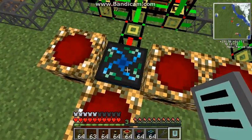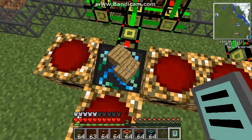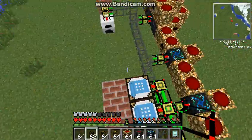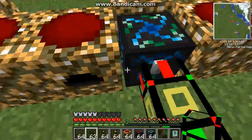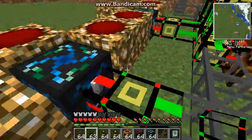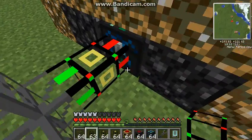Basically what it is, is you've got condensers that are making the wood or the set item, and what you do is you hook them up so that they are all creating the item. And so whenever you pull something out, it recreates it, so that you won't ever lose that item.